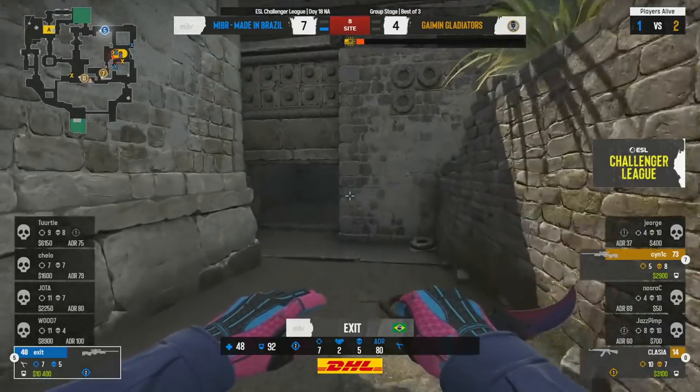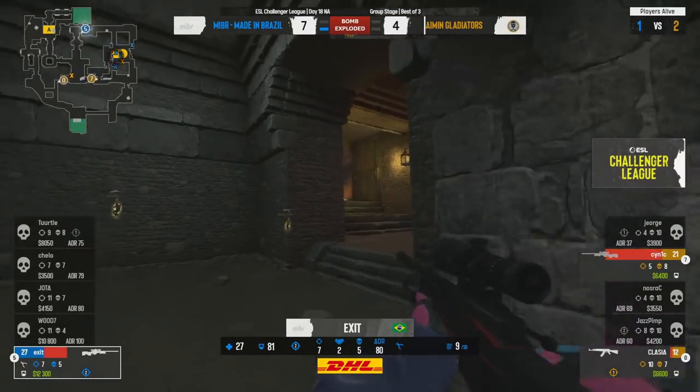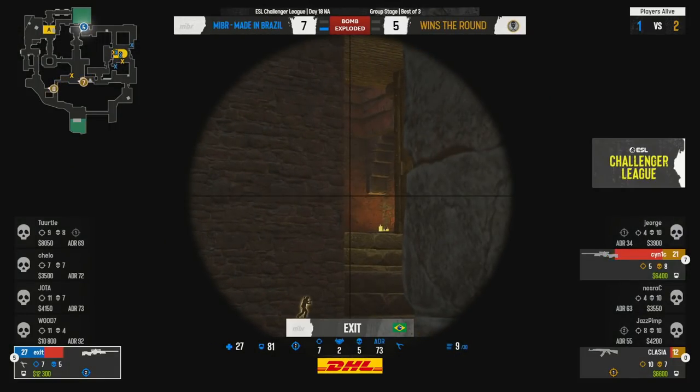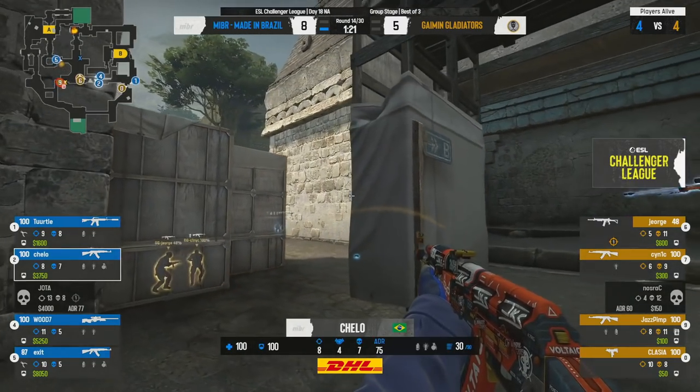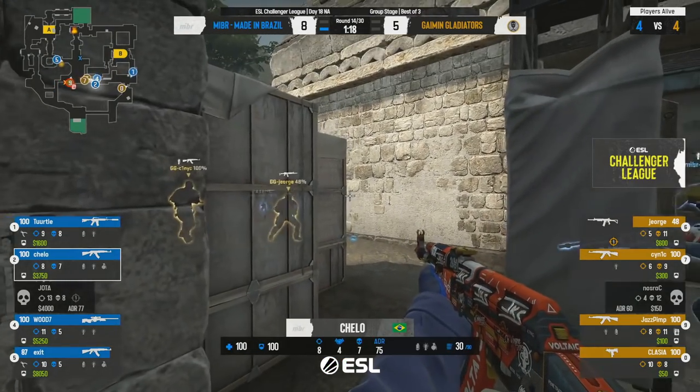He'll be going for the save — good job by Gaming Gladiators. Now they are up to five. George was thinking about going into donut but backed off of it and throws a molotov deep into red room.